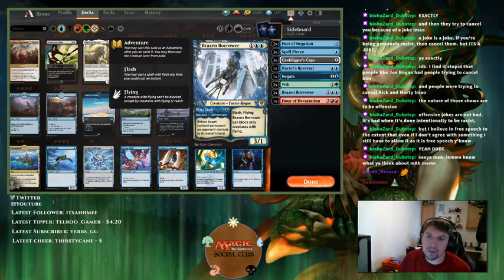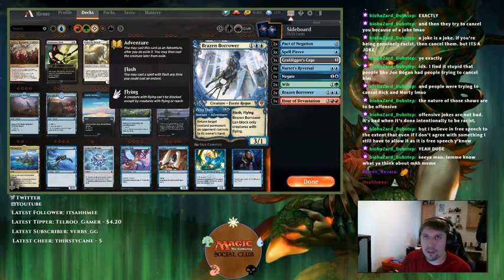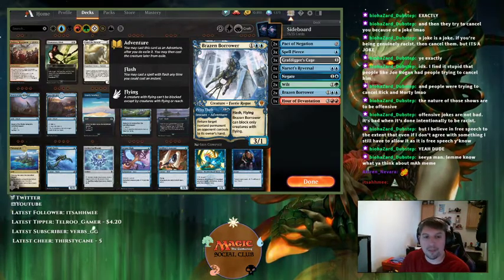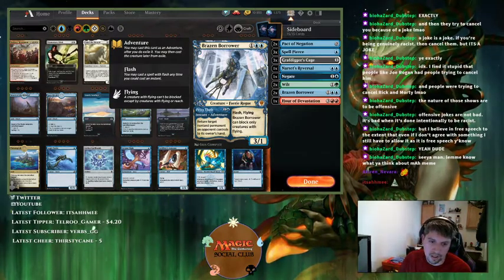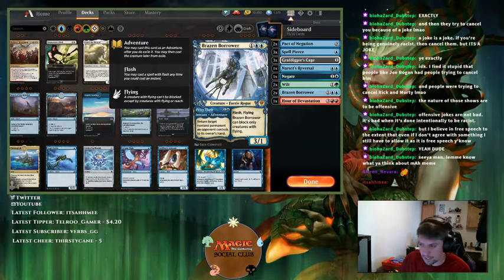The opponent goes turn two with Llanowar Elves or Gilded Goose, then turn three Riding Regisaur — they discard. You bounce it back when they attack you, they have to replay it. It's almost like a two-for-one that gives you a secondary answer at an earlier turn.